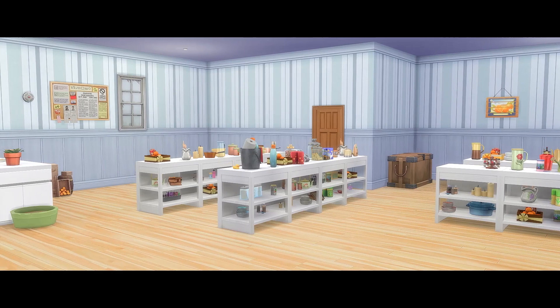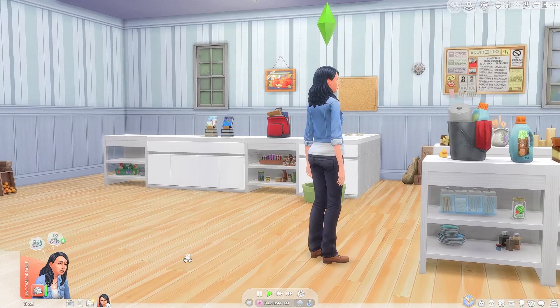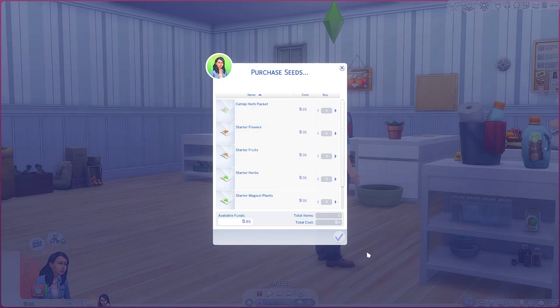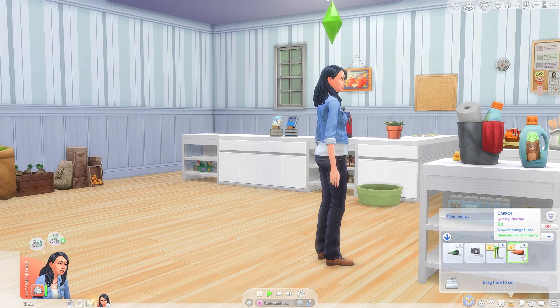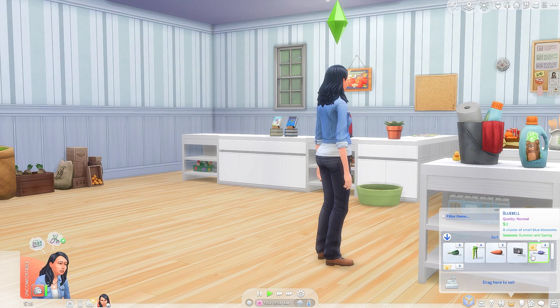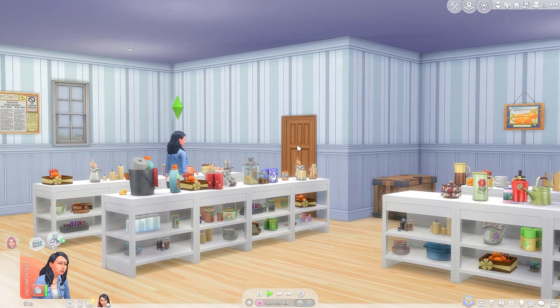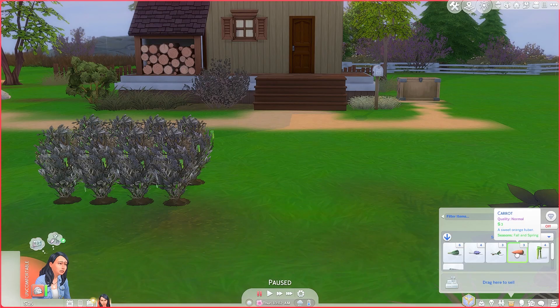Here we are at Pierre's General Store. We can purchase seeds right here. Let's get more starter vegetables — more peas, and carrots we can plant in the fall. Some bluebells too — bluebells are good. Holly is only fall and winter. So we can plant carrots and bluebells. In Stardew Valley, Pierre and his family live in the store — through that door is the living quarters, but we don't want to barge in, so we're heading home.